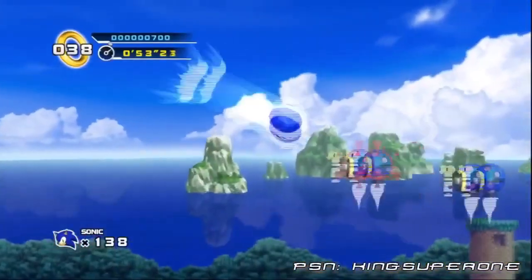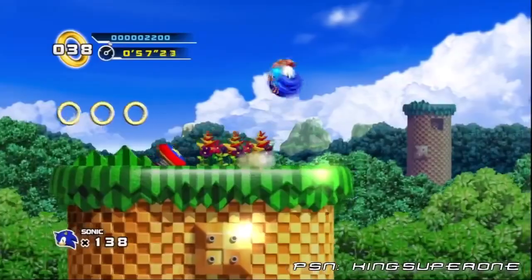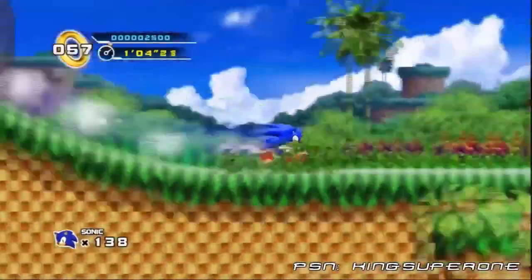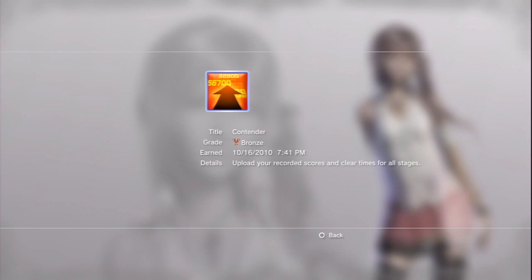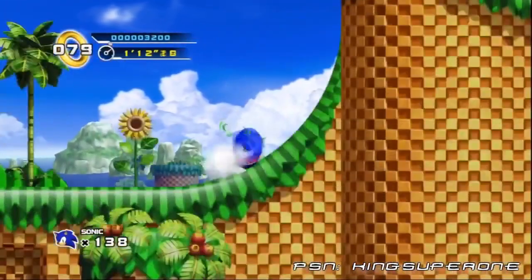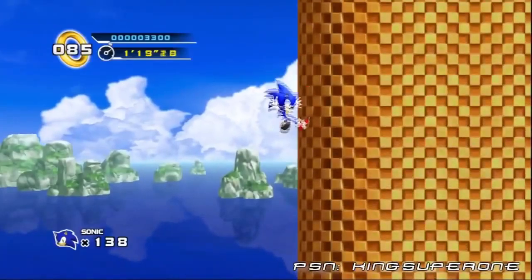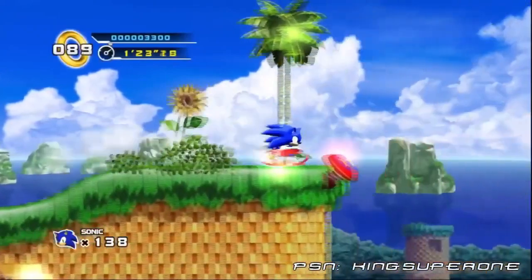Then just complete all the other levels on Time Attack, making sure you at least have Super Sonic running through the goal post for the 'Golden Flash' trophy. Once you complete all the levels for the second time, go to the leaderboards and register each level until the 'Contender' trophy pops up. Then finally, replay Lost Labyrinth Zone Act 1, kill all 3 enemies, and keep restarting until you get enough enemies for the 'Enemy Hunter' trophy. And there's your 100% guide on Sonic the Hedgehog 4 Episode 1.